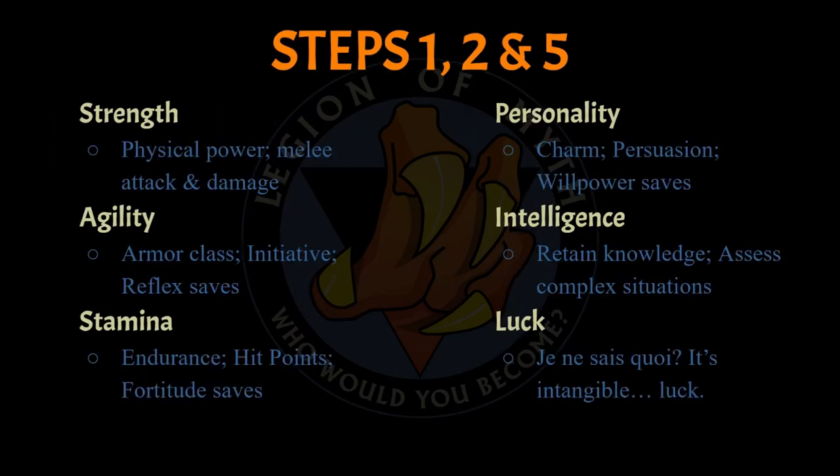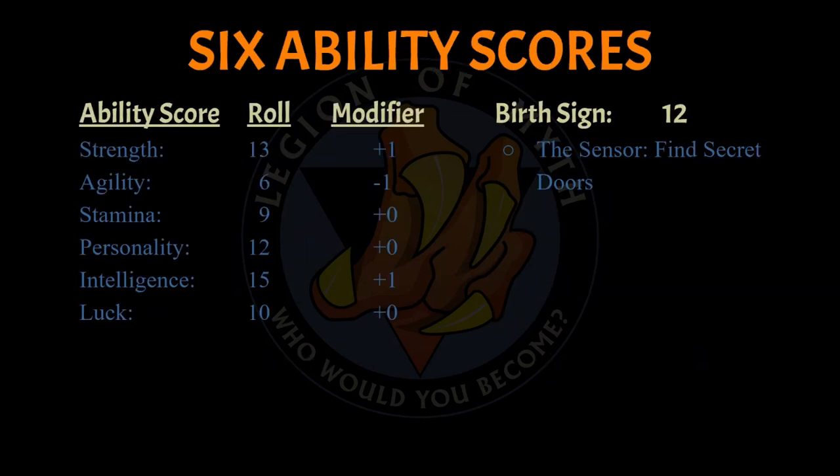Mutant Crawl Classics states that you roll three six-sided dice to obtain each of the six ability scores. The results are placed in order: Strength, Agility, Stamina, Personality, Intelligence, and Luck. For my first 3d6 roll I got a 13, so I placed that in Strength. For my second roll I got a 6, so that goes to Agility — yes, he's a clumsy guy. On down the list: Stamina 9, Personality 12, Intelligence 15, and a Luck of 10.